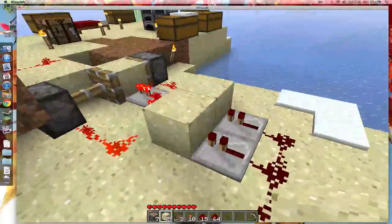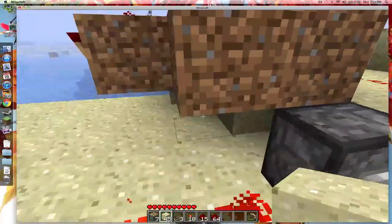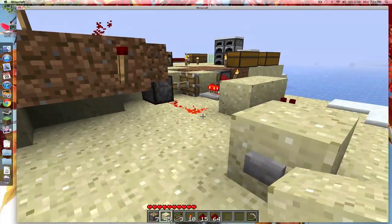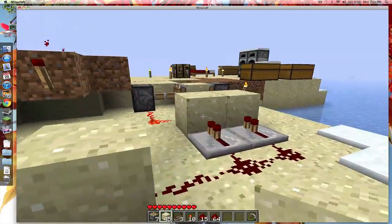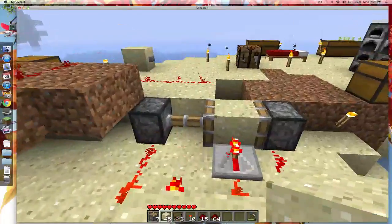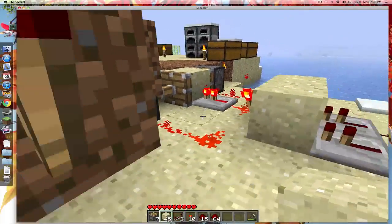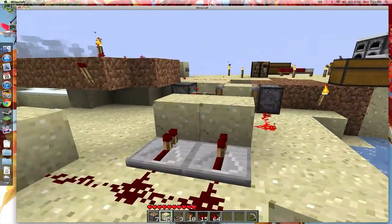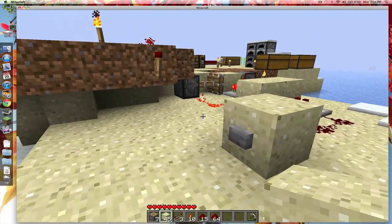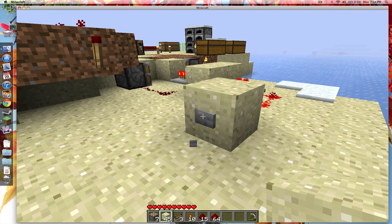Hey everybody, I'm back again on another Minecraft video, even though I said I probably wouldn't be doing these for a little bit. I was watching Rolf David, one of his T flip-flops, and I thought every one of these piston T flip-flops I've seen has been two or three levels high. I figured there had to be a way to get it flat, so if you had a height restraint, it wouldn't be too bad, and what I came up with is pretty simple.